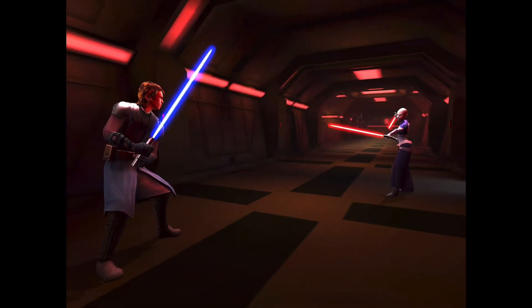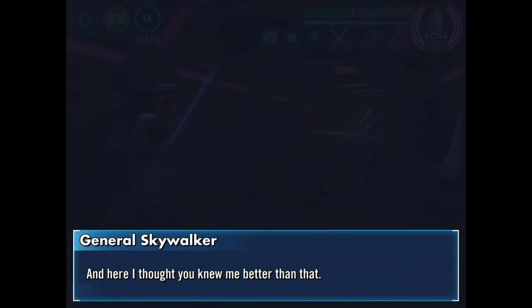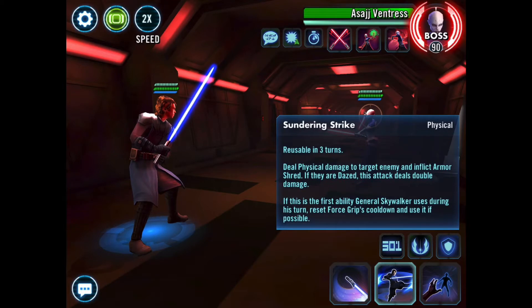I do think General Anakin Skywalker's face looks kind of weird in some of these animations here. So your best bet from everything I've seen seems to be to use this middle ability. We've only got three abilities that we can use and only the one character. The sound strategy seems to be to use this middle ability first, and then to switch to the ultimate ability — that third ability — whenever you can. Let's take a look at this middle ability right now and see what it's got.